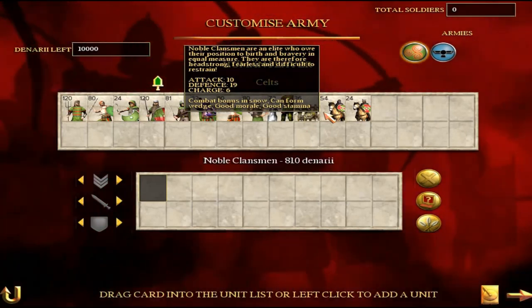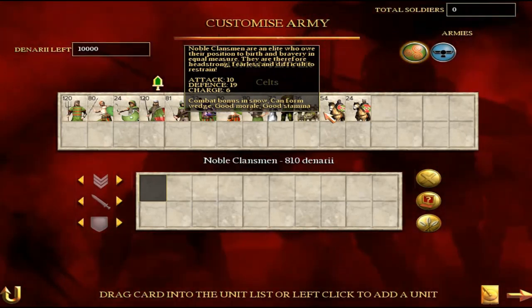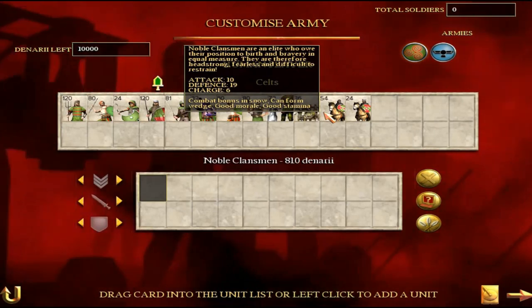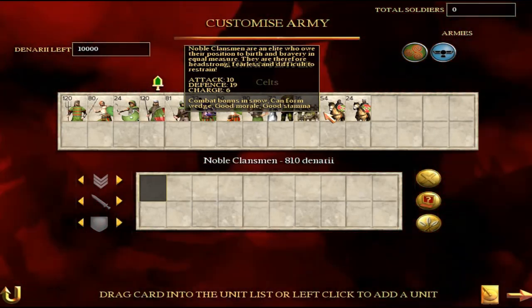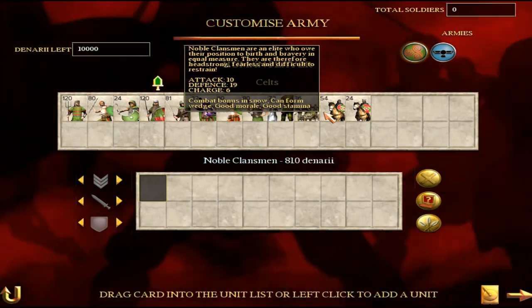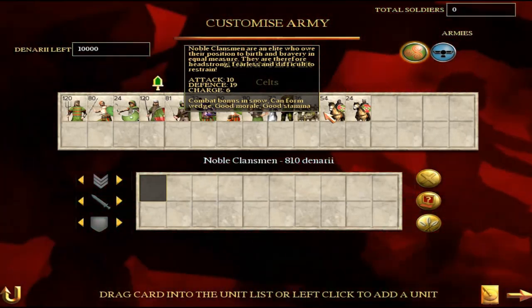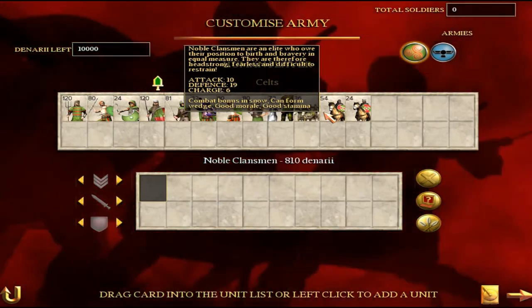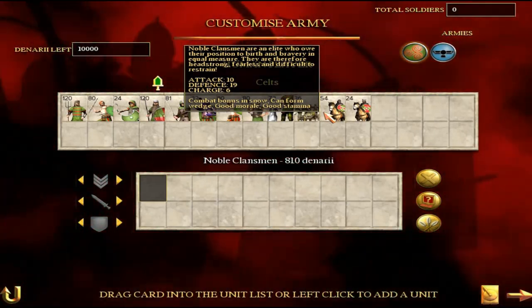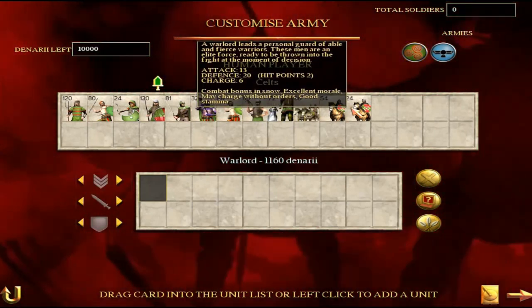Then we have the Noble Clansmen — we're finally getting to some proper cavalry, though there's not a lot. They are the elite who owe their position to birth and bravery in equal measure — headstrong, fearless and difficult to restrain. 10 attack, 19 defence — 19 defence is pretty damn solid for cavalry. Good morale and good stamina means they're going to stay a long time in battle. This is the kind of cavalry unit you can just charge in and not worry too much about. A decent charge bonus means they can inflict quite a lot of damage upon impact.